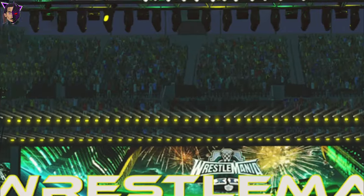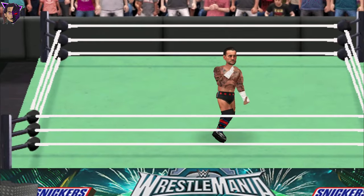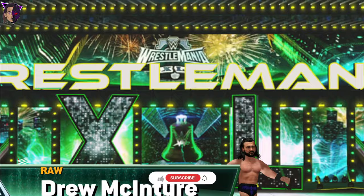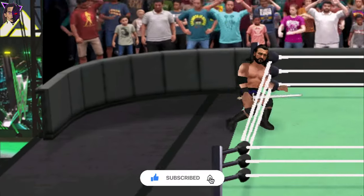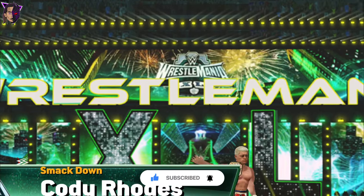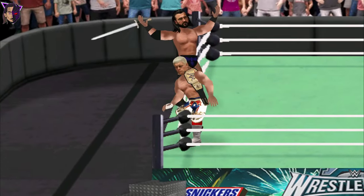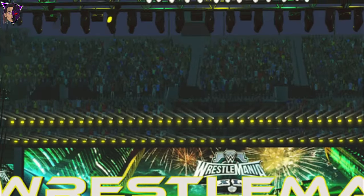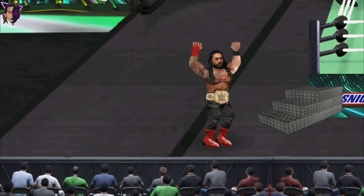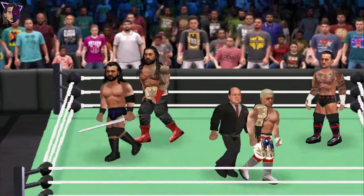Here you can see I have added a new nameplate which gives a cool look to the game. Here comes the best in the world, CM Punk, and here is the Scottish Warrior Drew McIntyre. And here is the American Nightmare, the Undisputed WWE Champion, Cody Rhodes, and finally last but not the least, the Tribal Chief Roman Reigns. Let me know in the comments below what you think of these new models. And here we go — the match has begun!